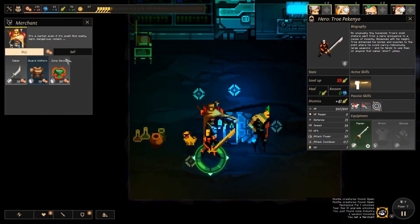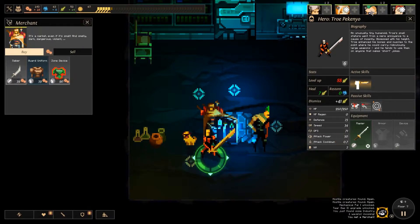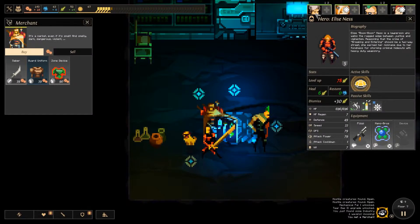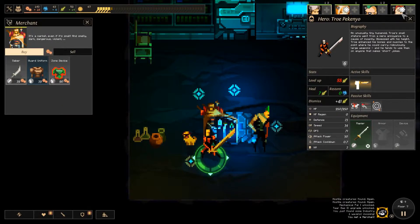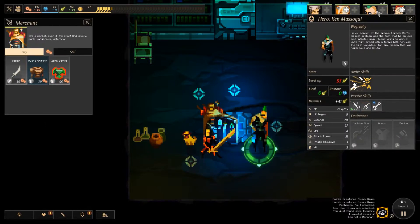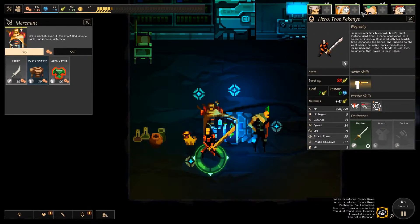So what do you have? Zone device, guard uniform, the saber. Saber duelist — I can't remember what that one is. I think it's a pretty cool one but I just can't remember. Does anybody else use a sword? Golgi just fights with her bare hands. Guard uniform: speed minus one, defence plus nine, defence twenty-five, health regen two, and neuro stun light. That would be really good for Golgi or Ken, in fact — either of those two.